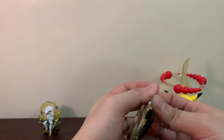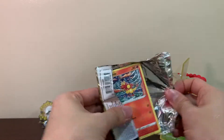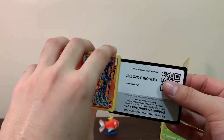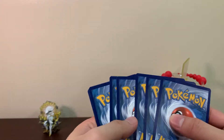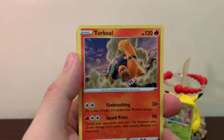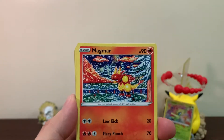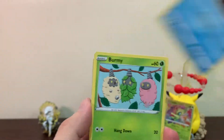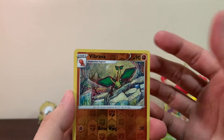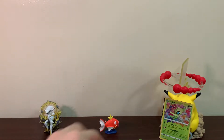Let's go for this Brilliant Stars pack and see if we can pull something — maybe a new Trainer Gallery at least. We haven't pulled any of the Espeon or Sylveon Trainer Gallery, so we're still looking for them. We got Turtonator, Double Turbo Energy, Ropas, Magmar, Staryu, Burmy, and Cherubi with Braviary as our Reverse — and just a regular Empoleon as our rare.